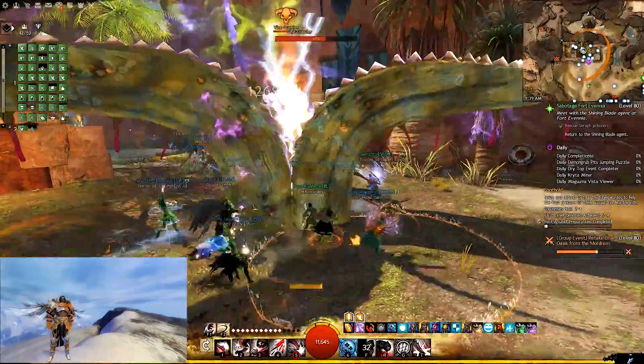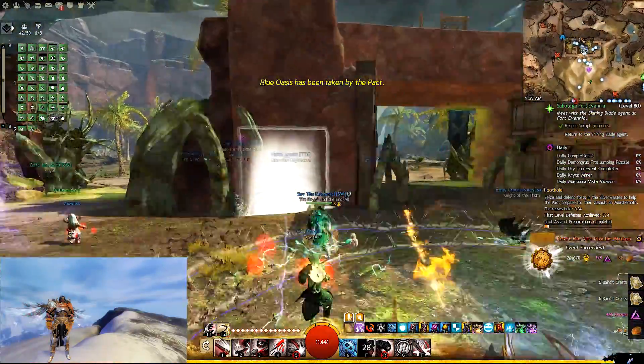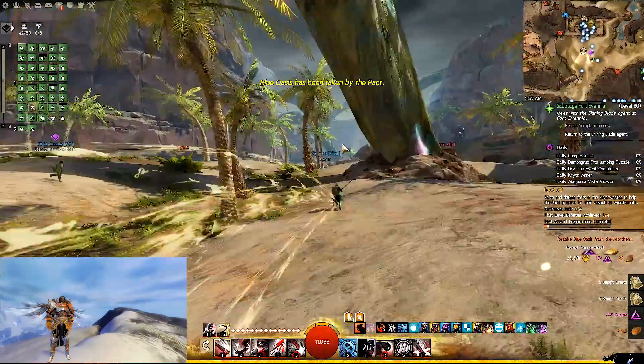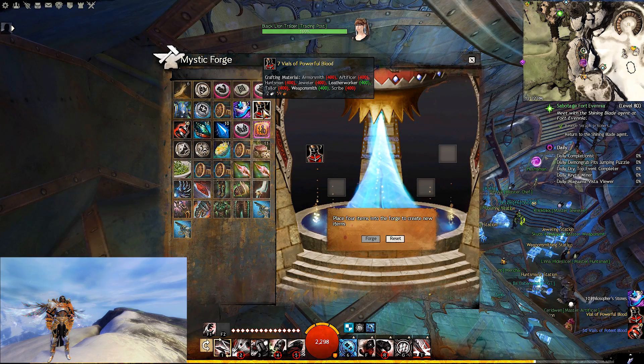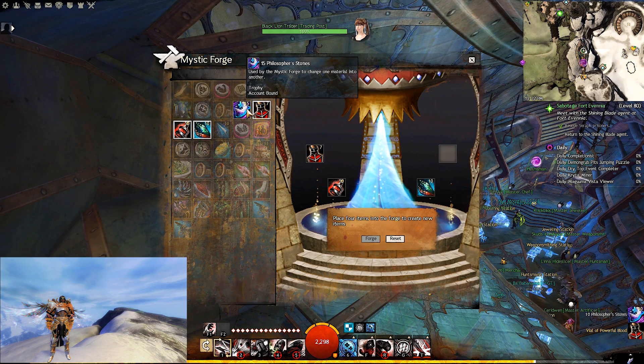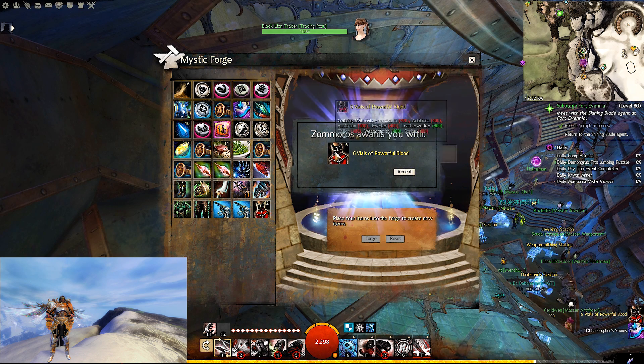Silver Wastes comes in third because the first two methods are very rewarding for a very small amount of time each day, whereas Silver Wastes has nothing daily about it and is more rewarding the more time you spend in the map. Item promotion is last because if you're buying items from the trading post to promote to tier 6, you run the risk of losing money. If you don't want to buy these and need to farm the materials, Silver Wastes is a good place to go.